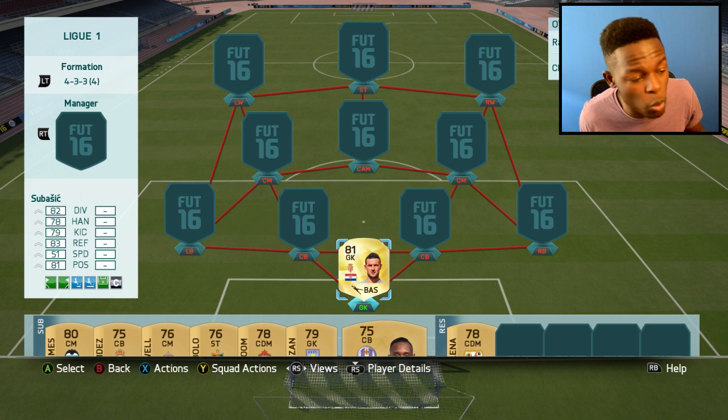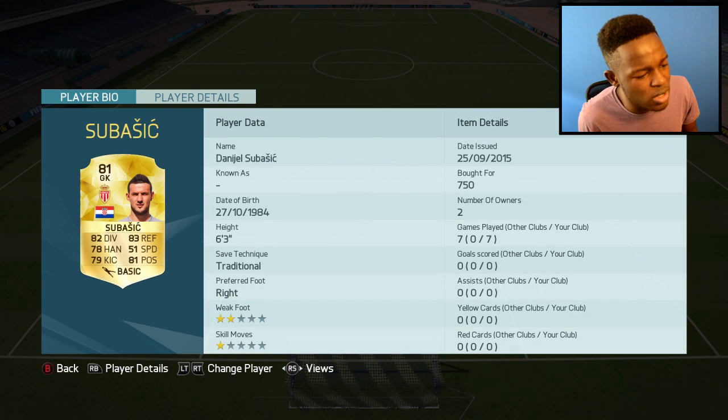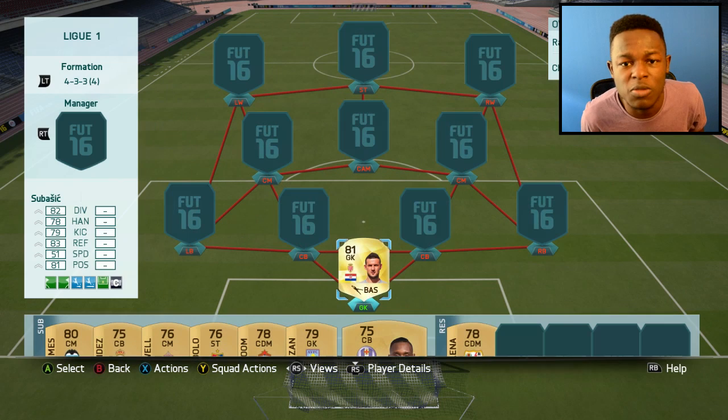Getting straight into this, as my goalkeeper we have SuperSage. Not a lot of people know of this guy or even use him, but he looks OP. He's got A2 diving, A3 reflexes, as well as A2 positioning — 643. Only cost me 750 coins, definitely the keeper to get.